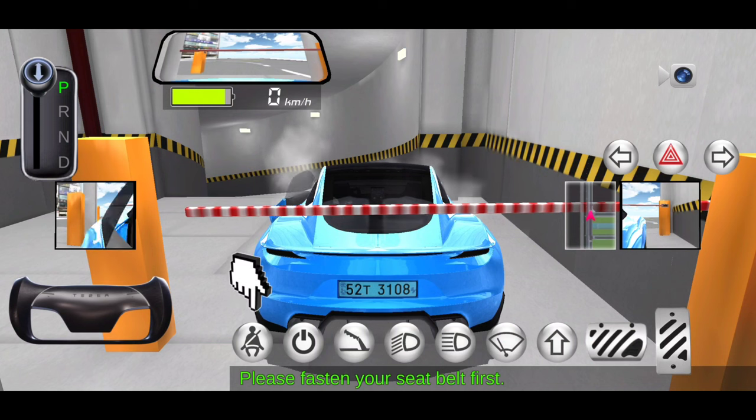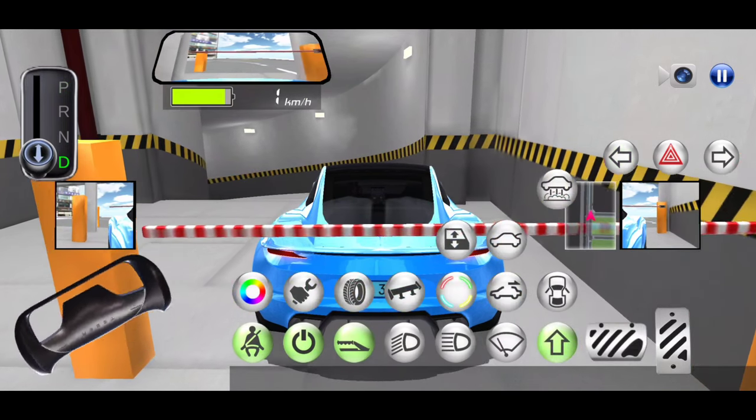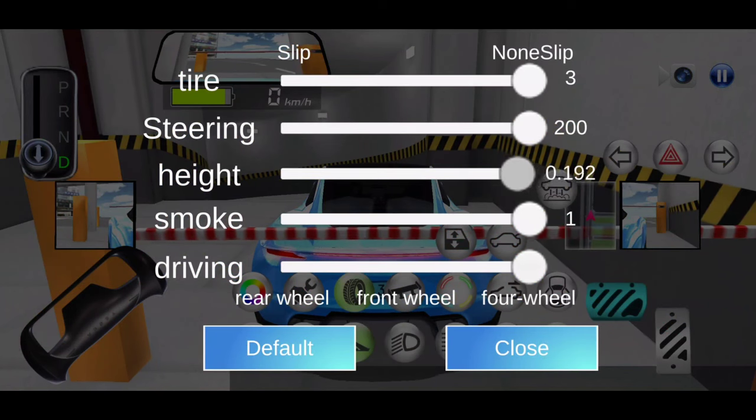Now once it's loaded, I suggest you put the height on maximum, because otherwise it's going to be hard to get around these corners. And then just follow where I go once again.